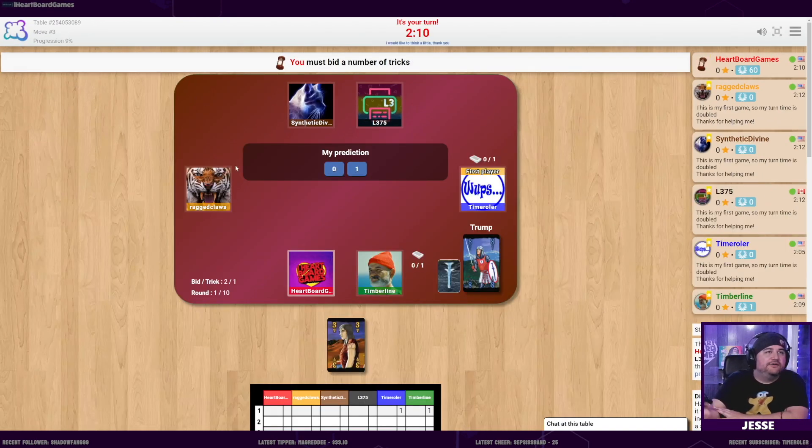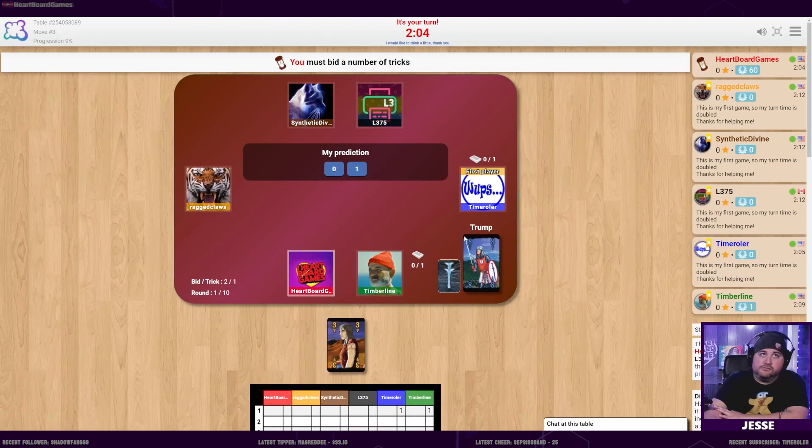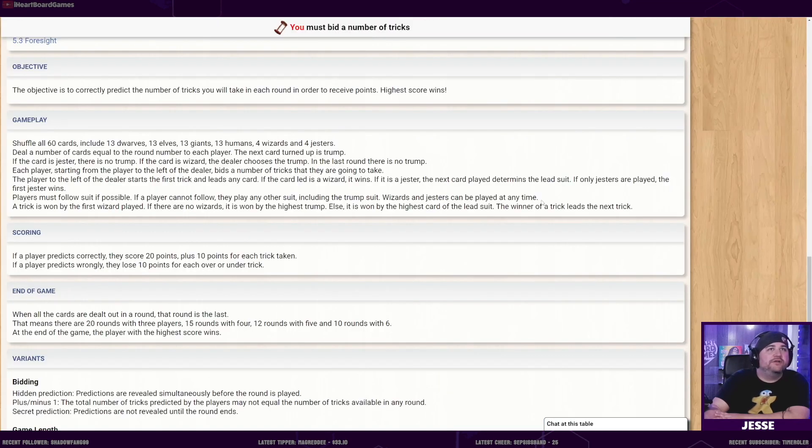Suits work like any other game - there's four suits and the trump is the blue eight, the blue suit. The other thing that trumps are the wizards: the first wizard played will trump the rest of the set and take it all. The second wizard played is meaningless - the trick is won by the first wizard played. When you play a jester you're guaranteed to not win, unless only jesters are played, in which case the first jester would win.